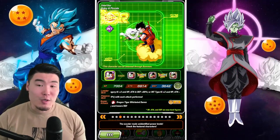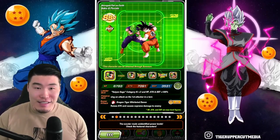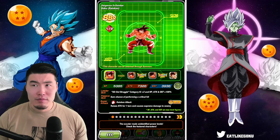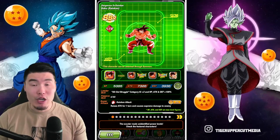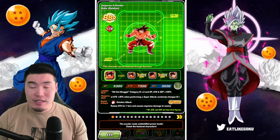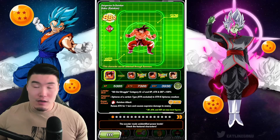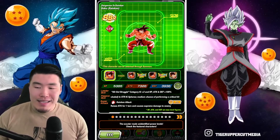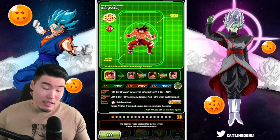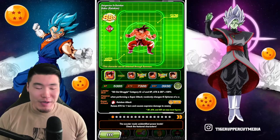Most of you don't really care about the non-LR units in the featured pool, so let's just focus on the LRs. Starting with Kaioken Goku — still a relatively good unit, he hits very hard, but his defense has aged very poorly recently. On top of the fact that he actually hurts you with a super attack, he's not a great option for a lot of modern events. He's aged quite a bit.